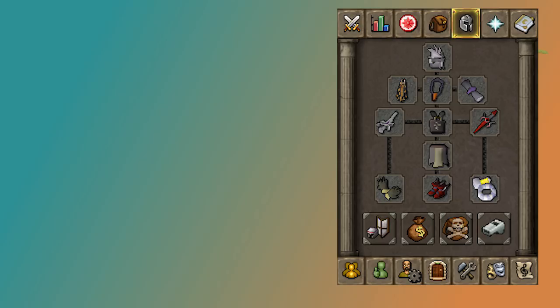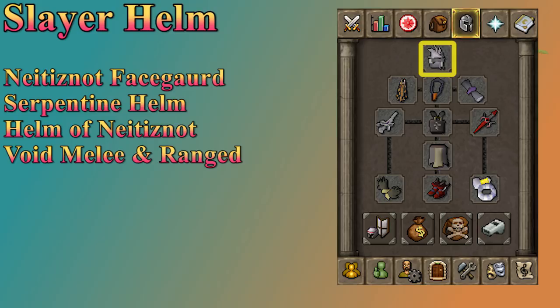For the helmet slot, your best option is a slayer helm as long as you're on task. Gorillas count as black demons and monkeys, so anytime you're on one of those tasks you can fight gorillas for solid cash. The new best-in-slot melee helm is the Neitiznot Faceguard. It's possible this helm could see a slight nerf, but it's still going to be a really good helm since it doesn't have a negative range bonus and has a good prayer bonus. The serpentine helm isn't a bad option either — if you're using a blowpipe while wearing it, it will poison the gorillas. If you have none of these, you have the Helm of Neitiznot. If you're using void, you just bring the melee and range helm. Other than the void range helm, I don't often bother with a helm switch.